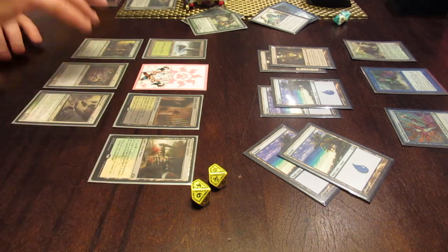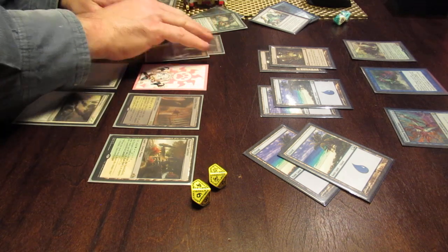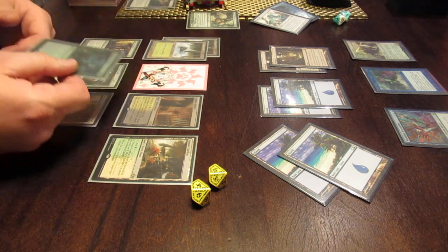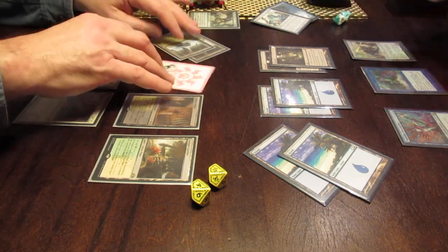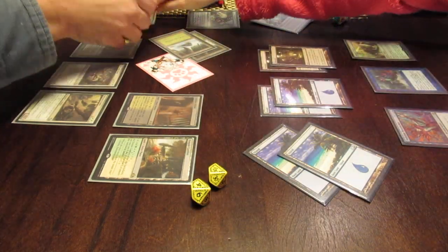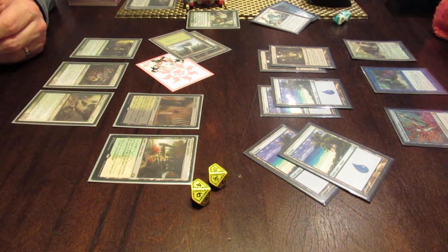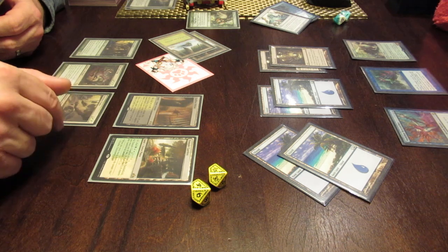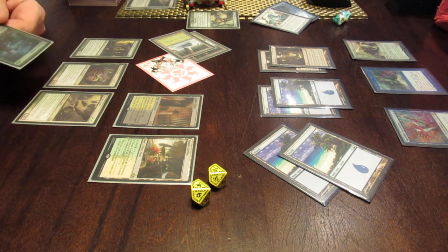I will untap and draw my card — I get a forest! So now I'm going to try to cast this card called Eldritch Evolution. I'm going to sacrifice one of my creatures and go find a bigger creature to replace it. This creature, if I sacrifice him, he will come back. Do you want to make it so he won't come back? Sure. So I cast Eldritch Evolution.